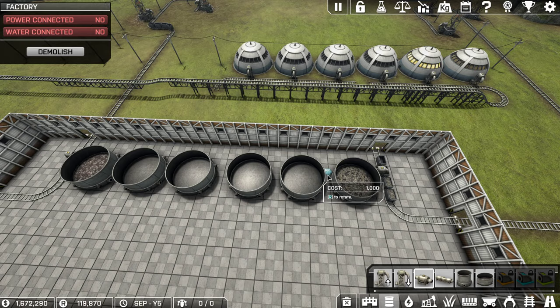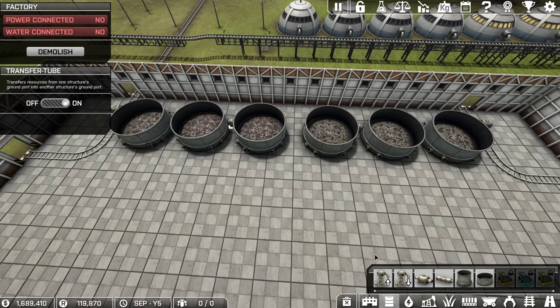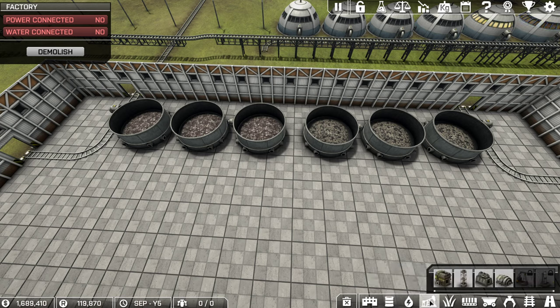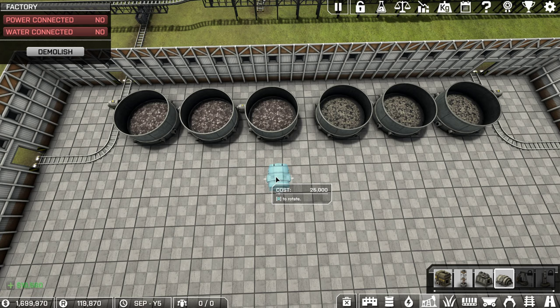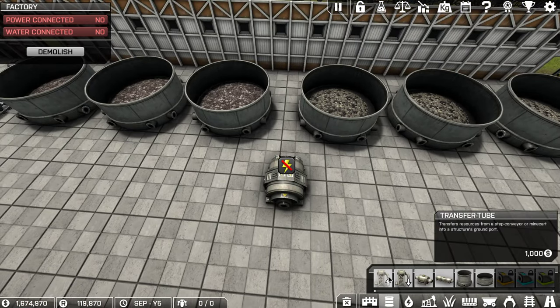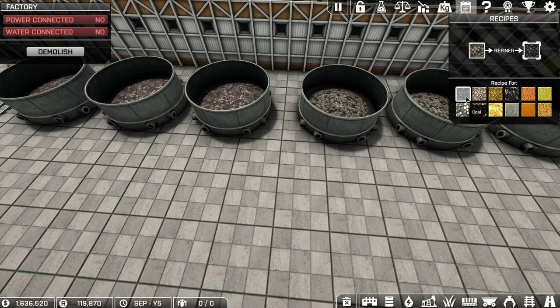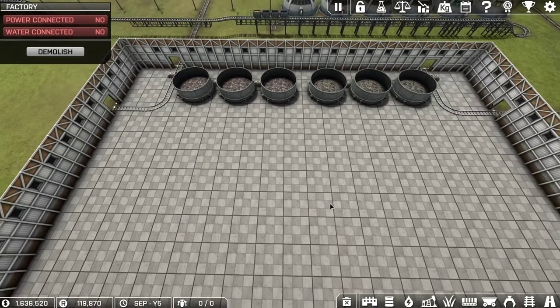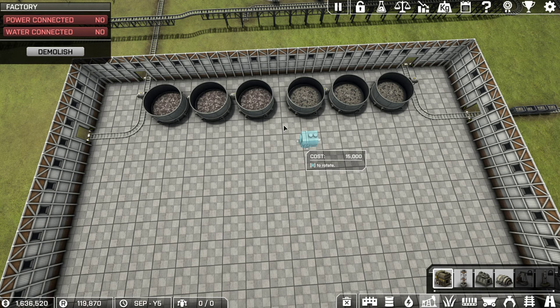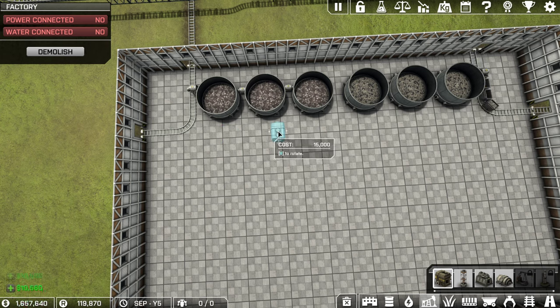Now we have a combiner. I'm just going to lay out a combiner like this — I'll probably lay out a whole bunch of combiners, but I'll lay out the first one as a prototype. So if you take a look at the recipe list, this only takes processed stuff — the combiner requires processed iron and processed coal. So first off, we need to process these, which means something like a CrateMaker. I'm going to CrateMake to refine.